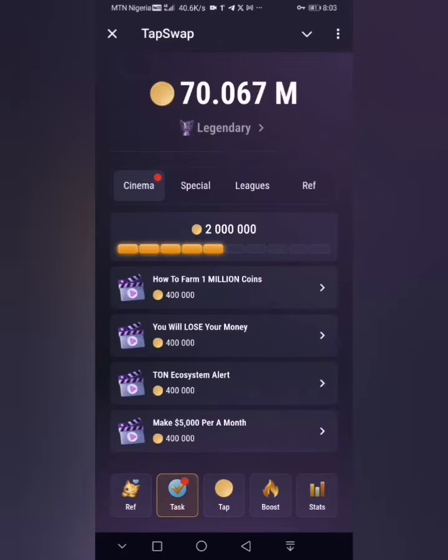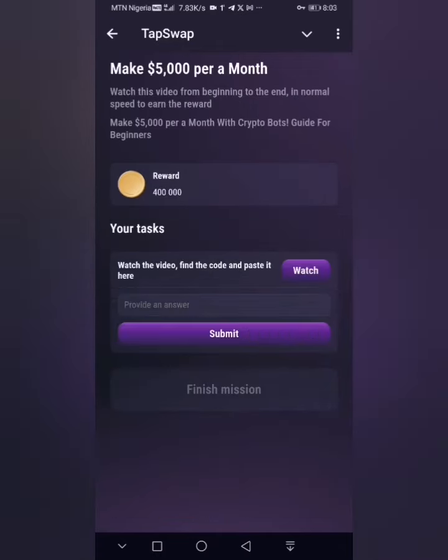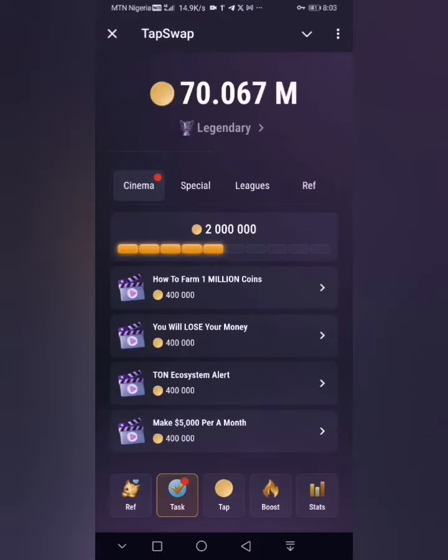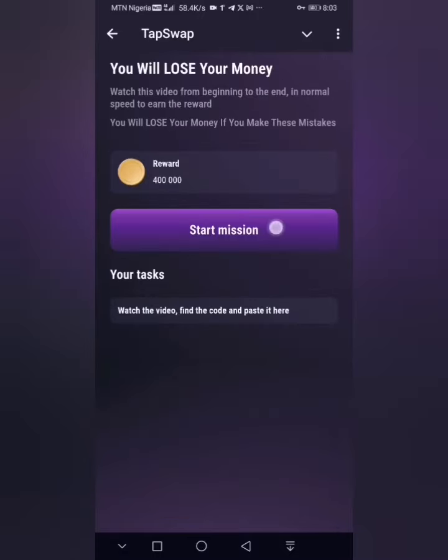We have four different cards on screen today, and as usual I'll be providing the codes for all four. The first thing you want to do is click on each of them, click on 'Start Mission,' then click on 'Watch Video,' then head back to the next one and do the same for each of them.